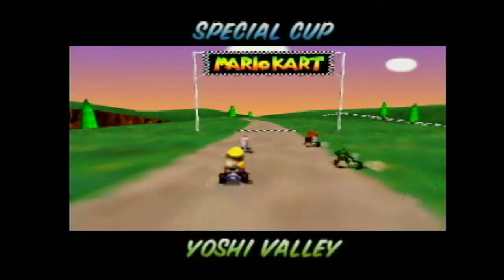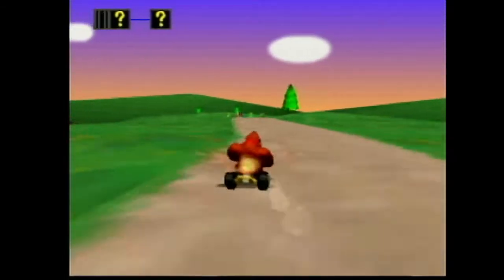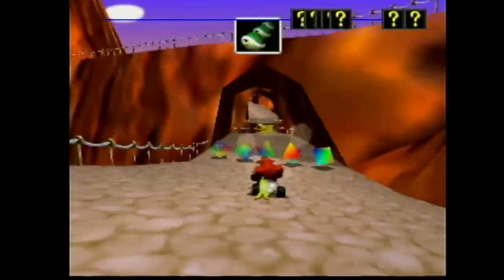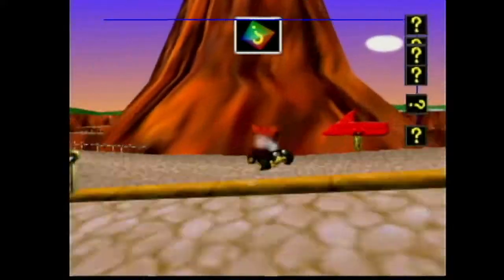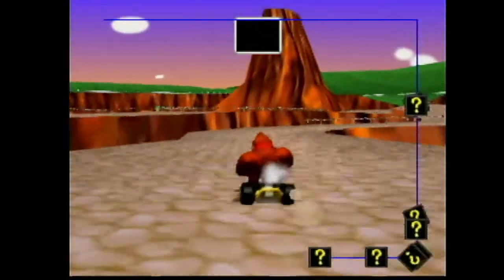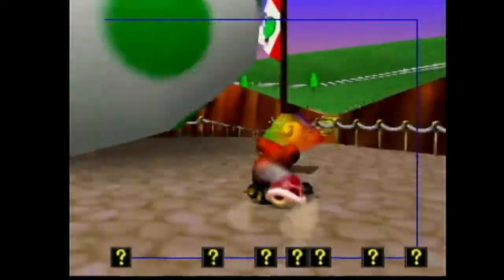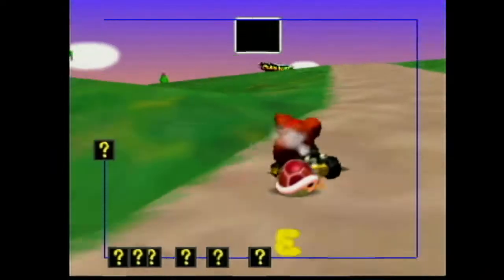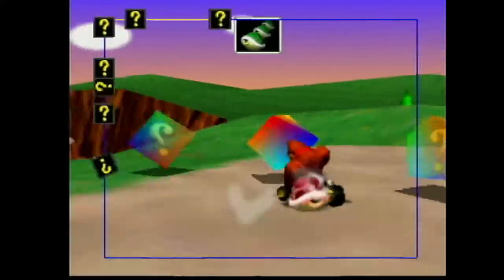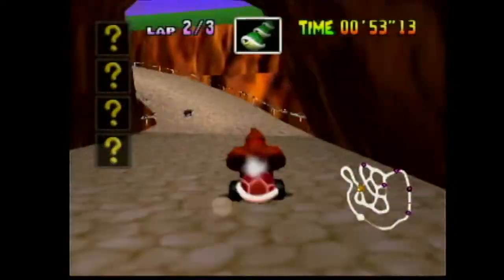Yoshi Valley has like two shortcuts, but one of them requires a lot of practice — it involves somehow jumping into the canyon from the start line and advancing a lap. It's much easier to hop down from the higher part of the cliff to the lower part, but that itself takes a lot of practice, especially in 150cc. In case you haven't noticed, all the icons are question marks because the game is confused and doesn't know who's in first. You can actually tell you're in first when you cross the finish line and it reaches the top left corner.